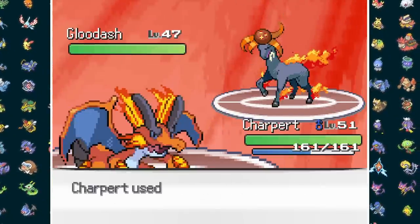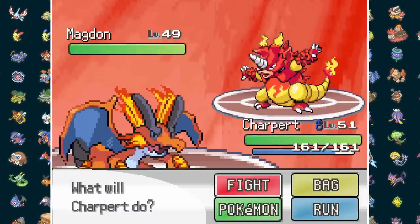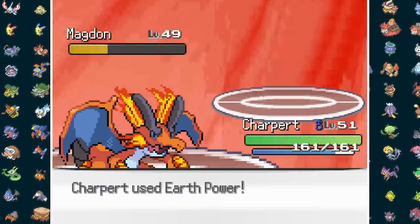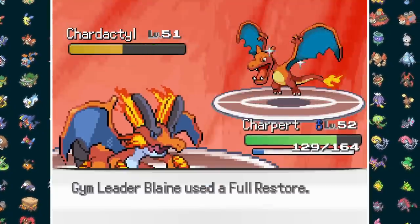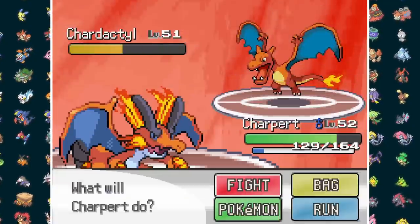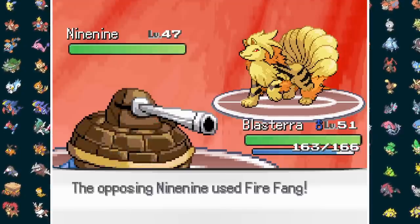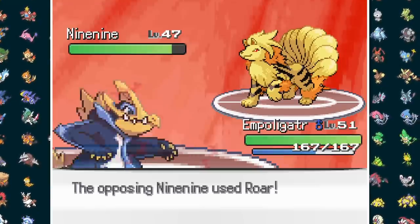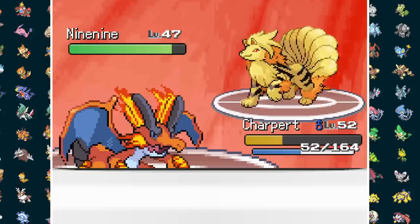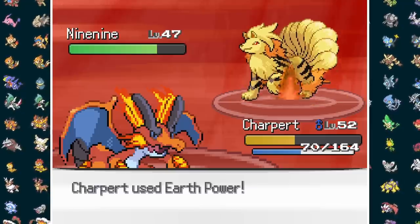Now I waltz up to the X-Rocket Scientist to lay down the hurt. Glue Dash starts by storing Sun for a Solar Beam, but never gets to release it as dual Flamethrowers from Charpert take it out, winning a Speed Tie on turn 2. Next is Magdon, who never stood a chance against Earth Power, but my best move against Chardactyl is the non-STAB Muddy Water after being crunched. Two Full Restores come out, and then more Filthy Waves drop the Ace, whose Hyper Beam definitely scared me for a second. Last is Nine-Nine, whose Fire Fang finds Blasterra's Shell for minimal damage. Unfortunately we're burned, so I set up Leech Seed before swapping out to Impolligator, who's roared anyway to Charpert. Feeling comfortable thanks to Leech Seed recovery, I go for Earth Power, break through Confusion, and earn ourselves the Volcano Badge.